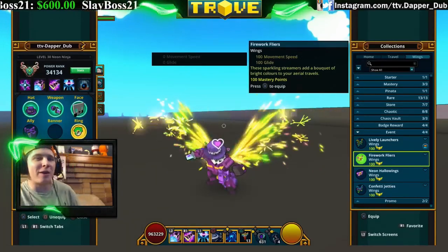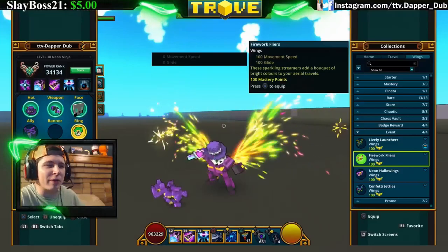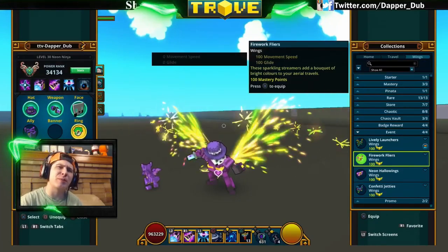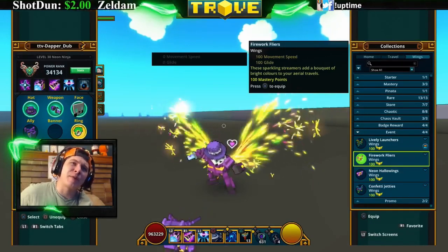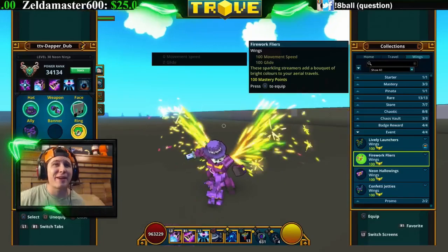Next are the Firework Flyers — you get these from the golden thread reward, seven out of seven on the renewals event. I'm not sure if you can get these right now, but you may be able to check the marketplace or Luxeon might bring them every once in a while. They look like sparklers or fireworks coming out of your back. They're actually pretty cool looking.